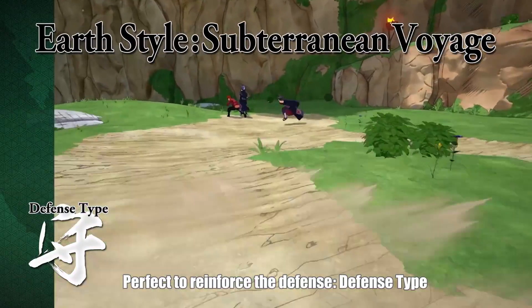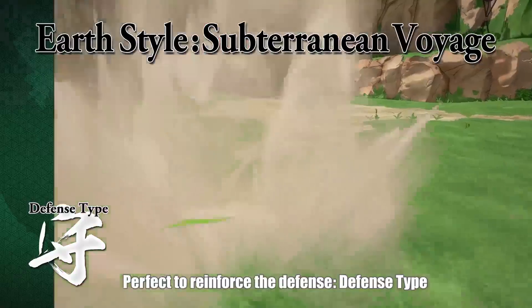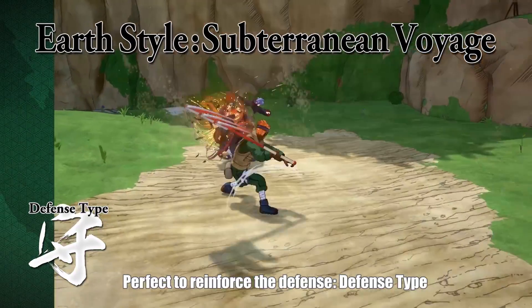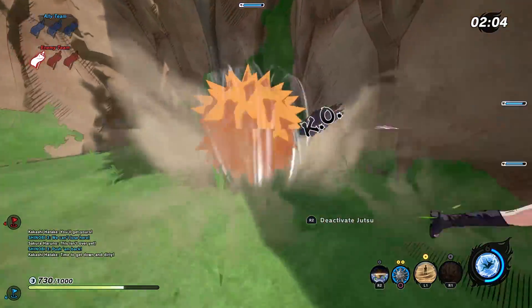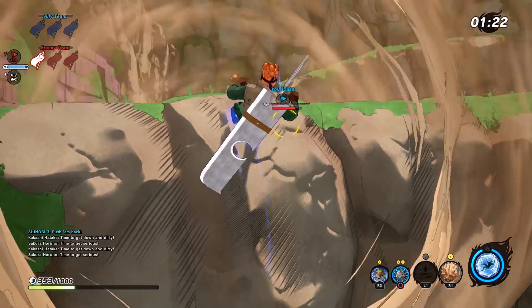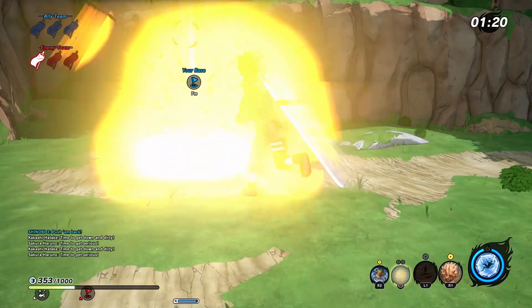Next we have a couple of abilities from the character creation trailer. The first is the earth-style subterranean voyage, which seems to be a movement ability allowing you to reposition very quickly while underground, meaning you're invulnerable while doing it. This seems like a great way to get close to your enemies and unleash something else, like the spiky human boulder which deals massive damage, or to protect an objective by using the sand shield. The combo potential seems really good with this ability.